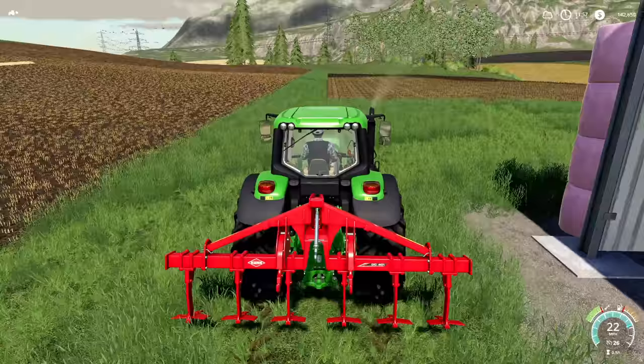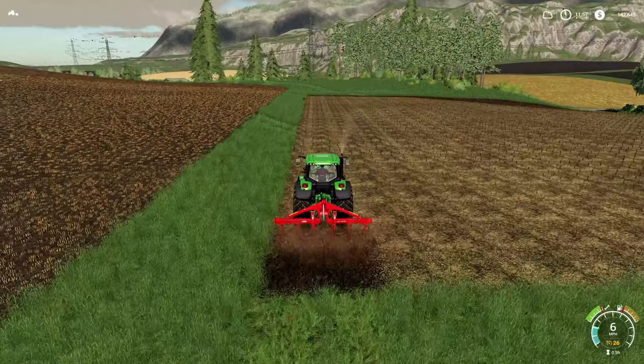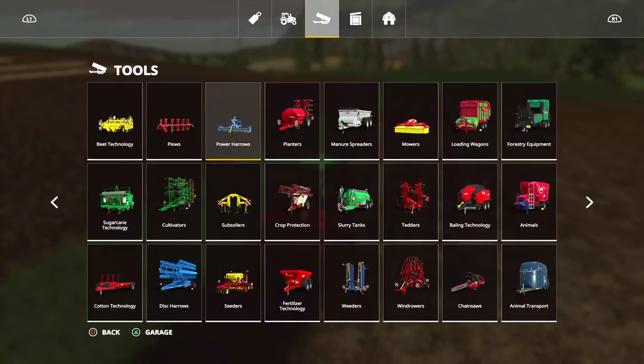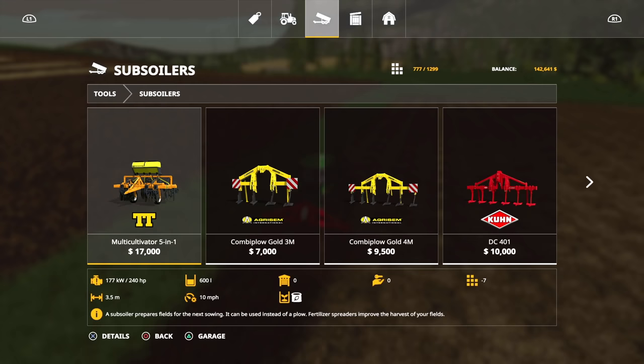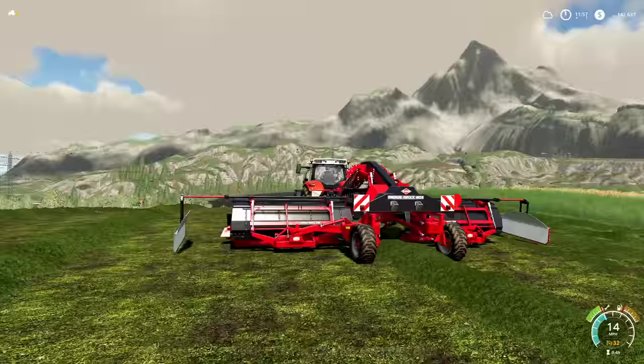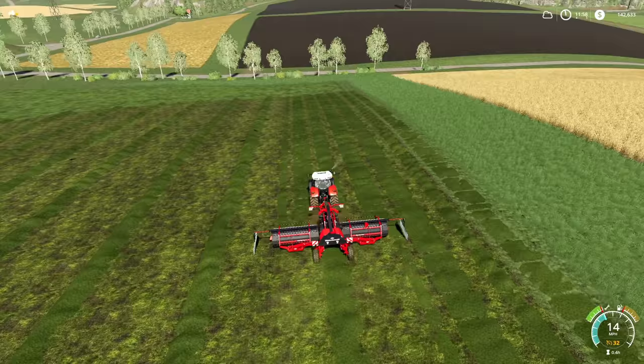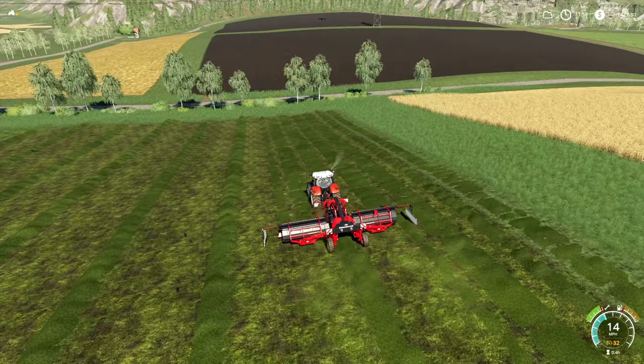Let's set this on a worker and let them get the field done. This is a subsoiler so it's going to rip it up and cultivate it all at the same time. Seven miles an hour is the top speed for that thing — as fast as we can possibly do it. This is going well — I think we may have one more pass, possibly two.